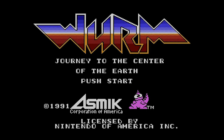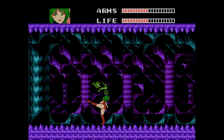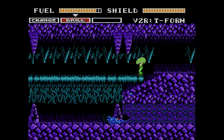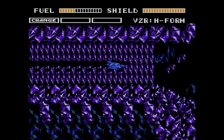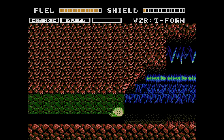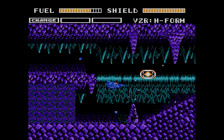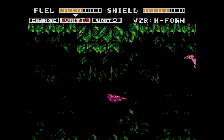This one's called Wyrm: Journey to the Center of the Earth, and it's on the NES from Azmic. Your goal is to get to the center of the earth, and the gameplay chronicles this journey. This one has many different styles of play. You start out in a ground-based drill thing that lets you plow through certain types of rock. You can also enable the change mode, which allows you to float and drill at the same time. In both modes, you can shoot. You have a fuel meter and a life meter — when you get hit your life drains, but it refills automatically as long as you're not continuously getting hit. You'll have to grab power-ups to restore your fuel. As you collect more crew, you'll gain access to newer and better weapons.